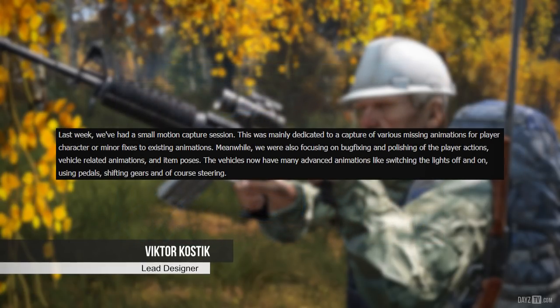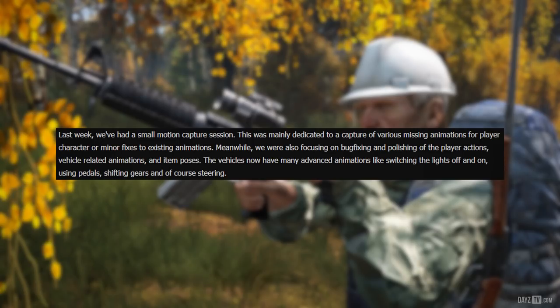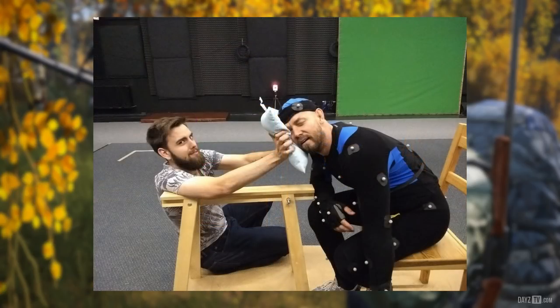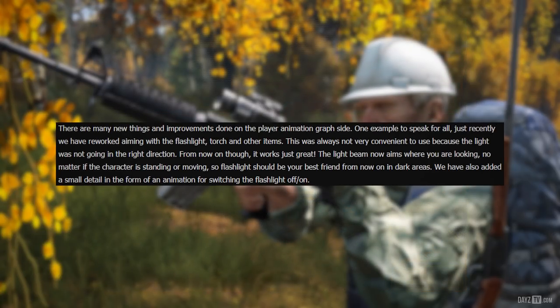Lead animator Victor reports that last week there was a small motion capture session, mainly dedicated to capturing various missing animations for the player character and minor fixes to existing animations. The team was also focusing on bug fixing and polishing player actions, vehicle-related animations, and item poses. Vehicles now have many advanced animations like switching lights on and off, using pedals, shifting gears, and steering.